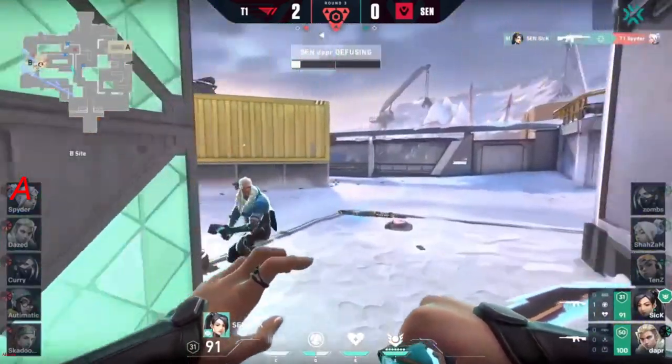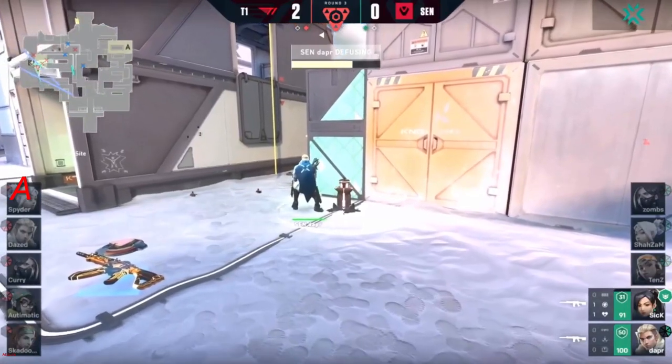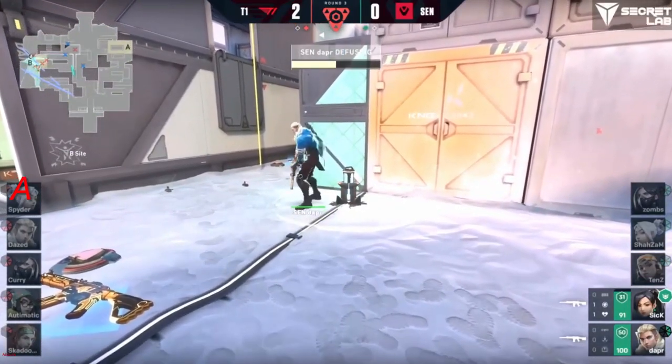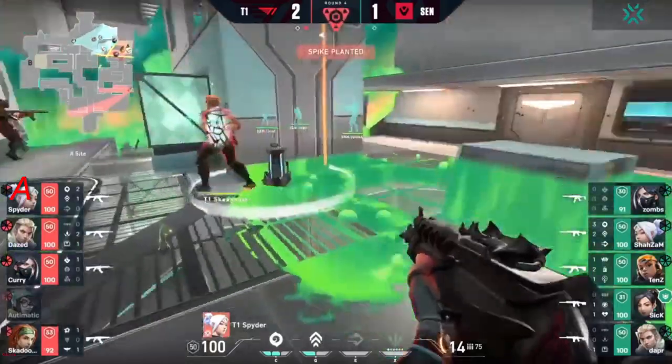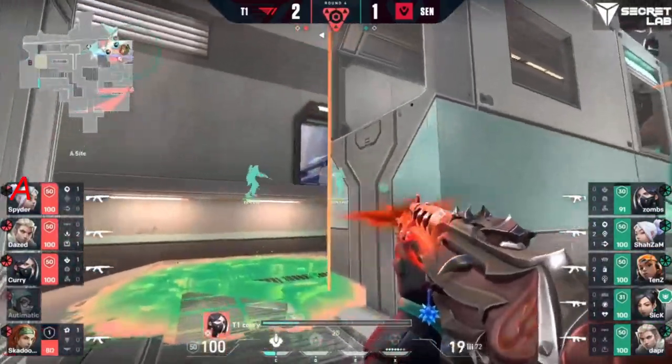It's just down to spider — and he's lost everything, all he's got is a pistol. That will be Sentinels breaking up the post-plant pretty cleanly to get on the board. Curry never got away for the post-plant. Automatic still trying to find a way — snakebite comes through, a little bit of damage on skadoodle but he still sticks for the plant.